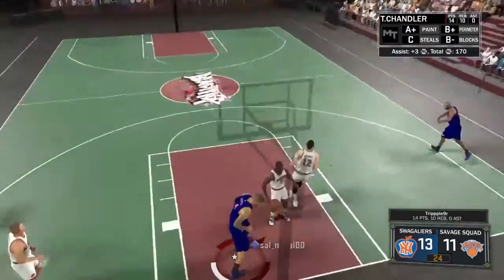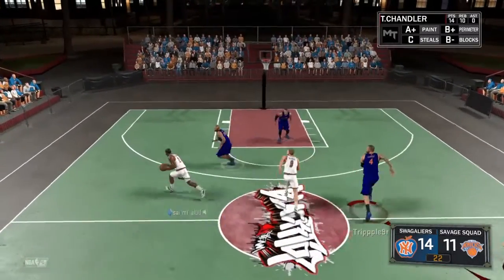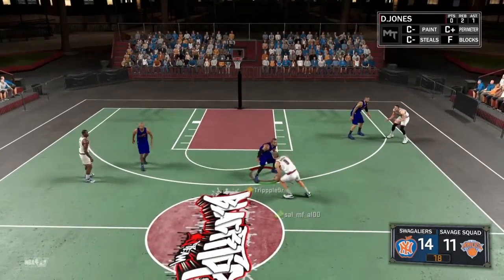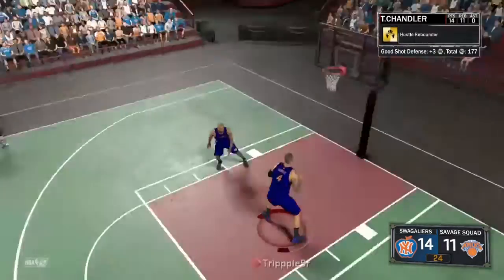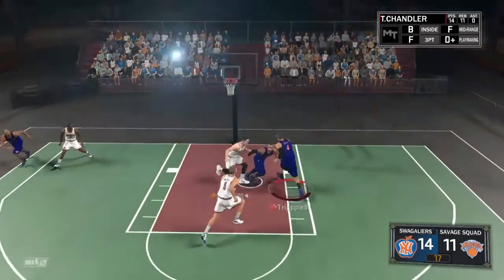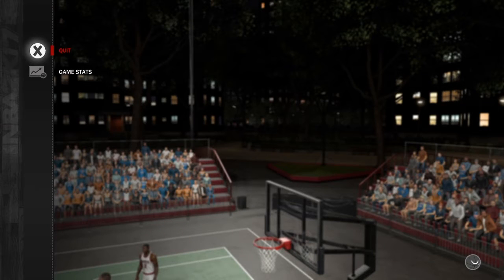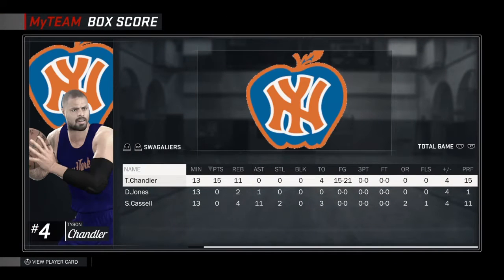That's a double double, that's a successful double double! Right on him — you're little man, you're little. Oh if I stole that, that would have been a great ending to the match — a steal and a slam doesn't get any better than that. With the finger roll to finish — Tyson Chandler, put some respect on his name! Let's go to the box score real quick. Tyson Chandler 15 of 21, very efficient, four turnovers though — gotta work on that. Double double: 15 points, 11 rebounds in 13 minutes. Shout out to Sam Cassell — 11 assists, four rebounds, two steals. Put this game in the bag.